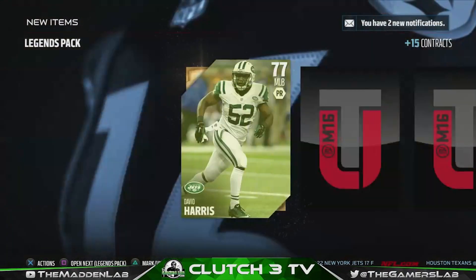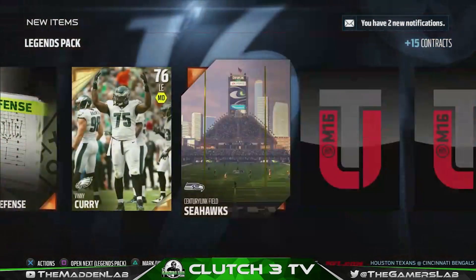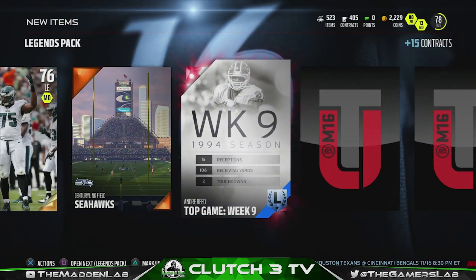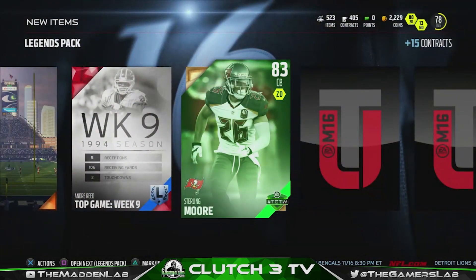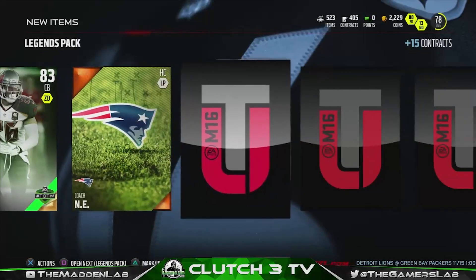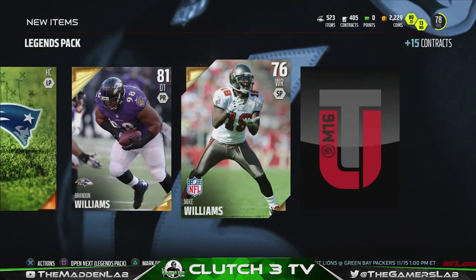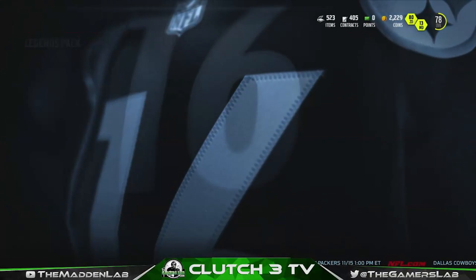Not looking good so far but there's plenty of time left. David Harris... oh, Vinnie Curry. We got Andre Reed — legends top game, probably goes for at least 15 to 20k, I'll take it. Sterling Moore team of the week card — that's not bad, hopefully he goes for a couple more than normal. Coach Brandon Williams... Mike Williams — boo. Three packs in, no elite so far out of 15 possible chances.